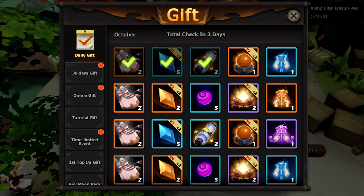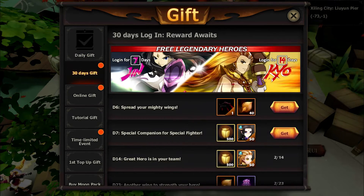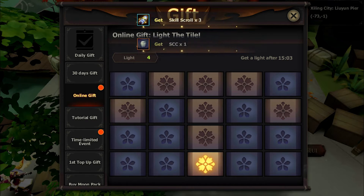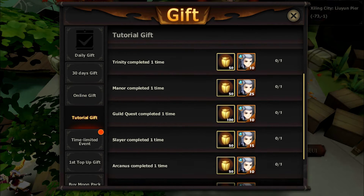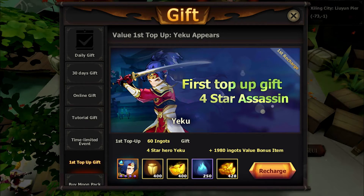You can also use the daily gifts, 30 days gifts, online gifts, and others. Most of the gifts will boost your character progression and even give you special heroes. So check this menu daily to see what gifts you can redeem.